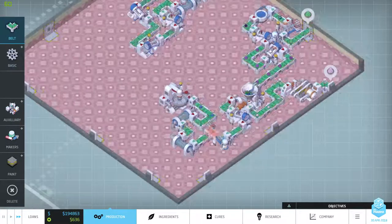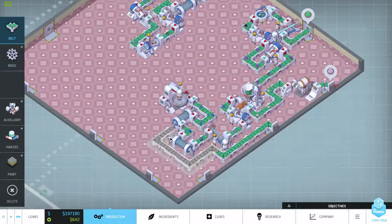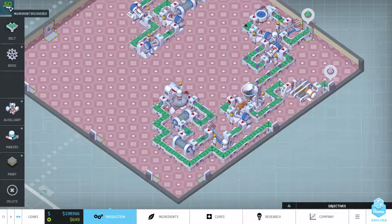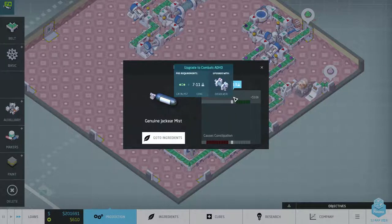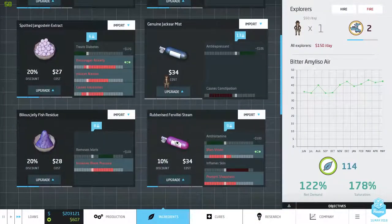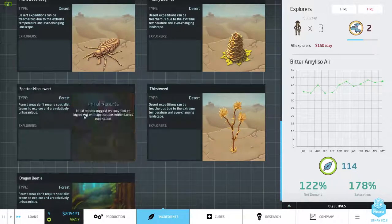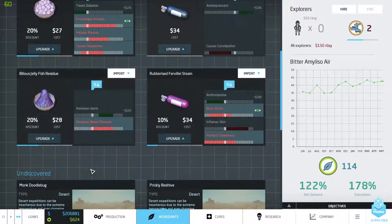We got our handy dandy little creamer and we can just hook it up like so. New ingredient: Genuine Jacular Mist — it's an antidepressant, which is quite easy to do, and we can use it to combat ADHD. Always good! That's a three, that's a four, that's a five — the Monk Doodlebug it is then.